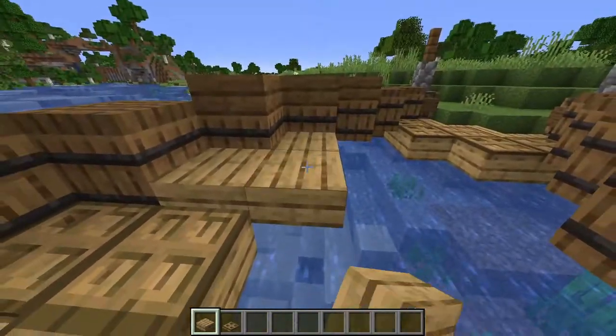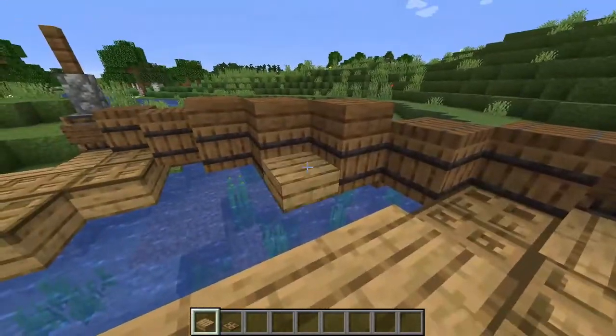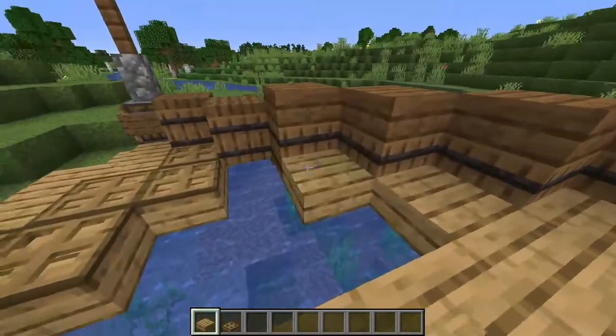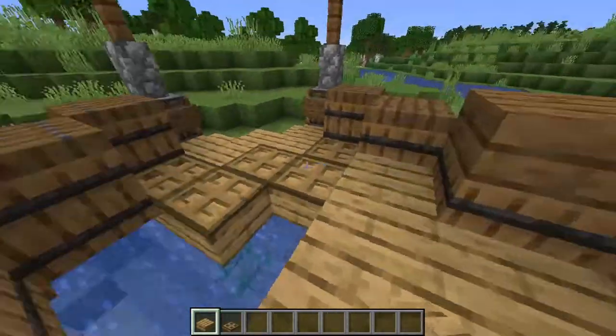For the top layer, add slabs onto the bottom half of the barrels, connecting all the way along to the other side. That will do for the floor of our bridge.